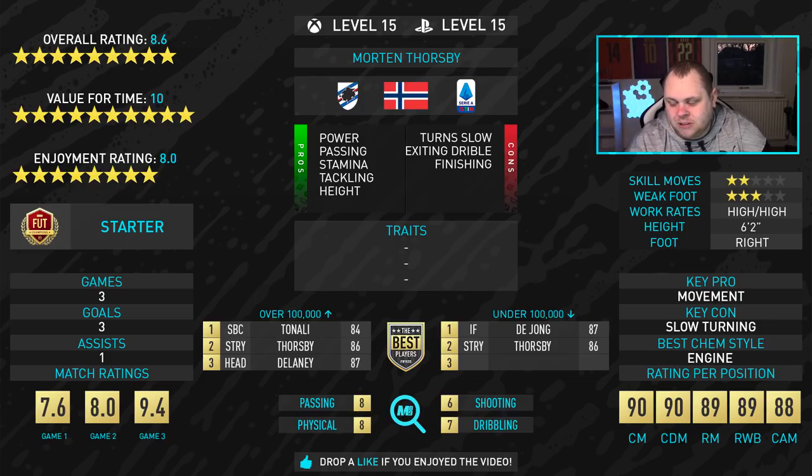In terms of best chem style, probably B-Engine - takes him to a 97 midfielder, 90 CDM, 89 right midfielder, right wing back and CAM. That's going to be a wrap for today's review. If you have enjoyed the review, you know what to do - smash that like and subscribe if you're brand new around here. Click the notification bell as well. Stay safe, stay indoors and let this all blow over. Hope you're safe, hope you're well and as always I will catch you all next time.